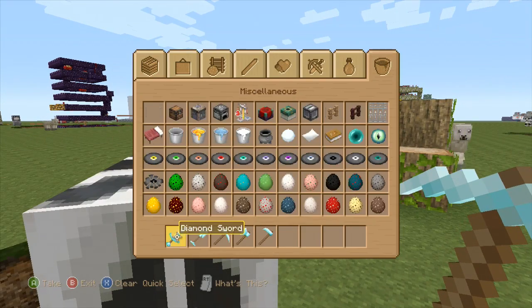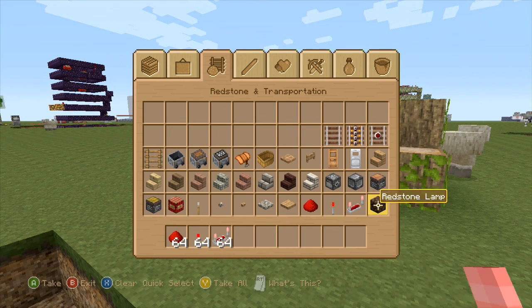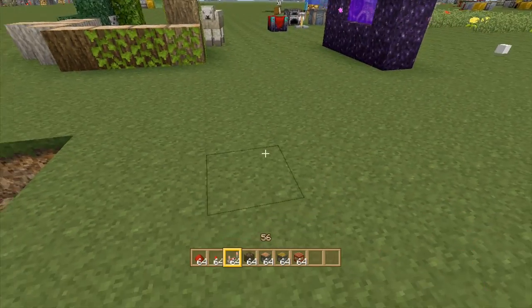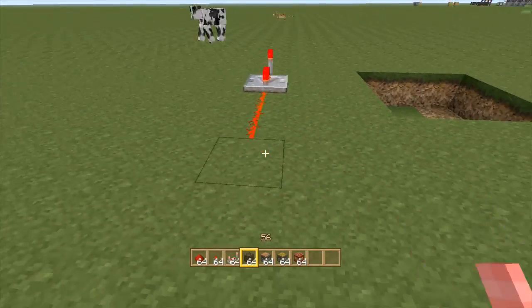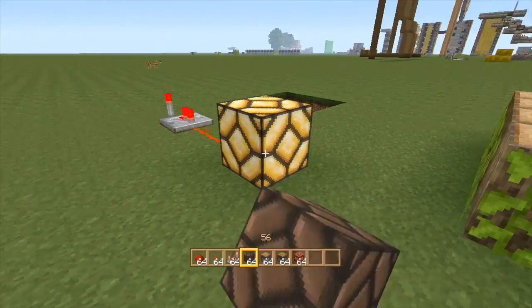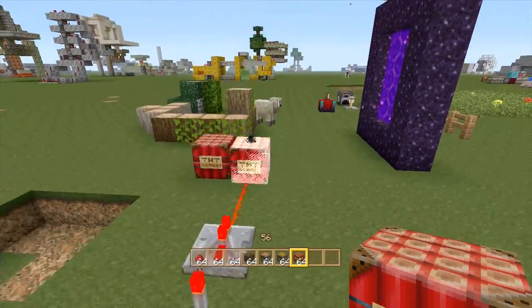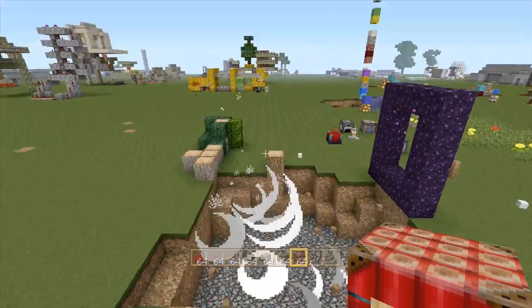Let's see what else. Check out some redstone stuff real quick. Piston, TNT. So yeah, I mean I like it, but definitely not gonna be any kind of redstone stuff that I'll be using. I'm definitely sticking with the default texture pack — it's just easier to see what's going on with it. TNT, of course. Awesome.